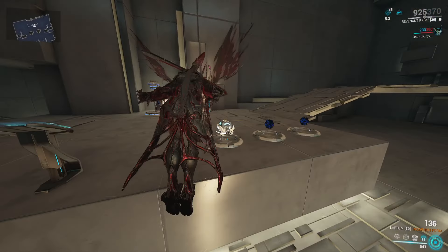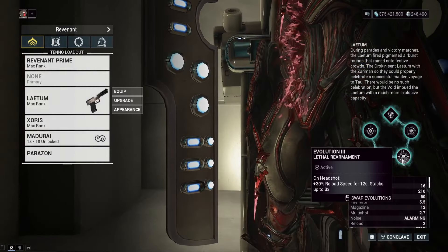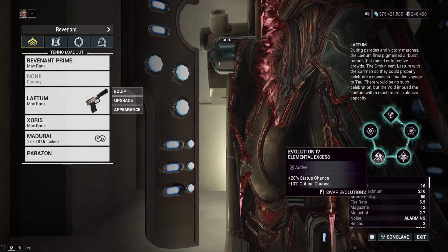Just a reminder this is a secondary weapon. If you want a primary, you're probably going to want the Felarx or the Phenmor — this video isn't about those. For the non-crit Latem, for incarnon options we've got Rapid Wrath giving increased fire rate and Lethal Rearmament giving increased reload speed on headshot.